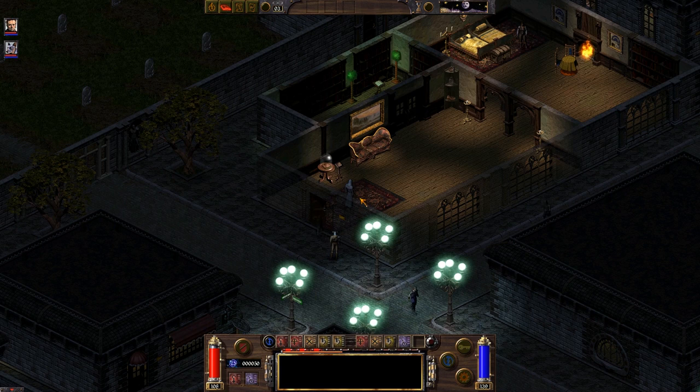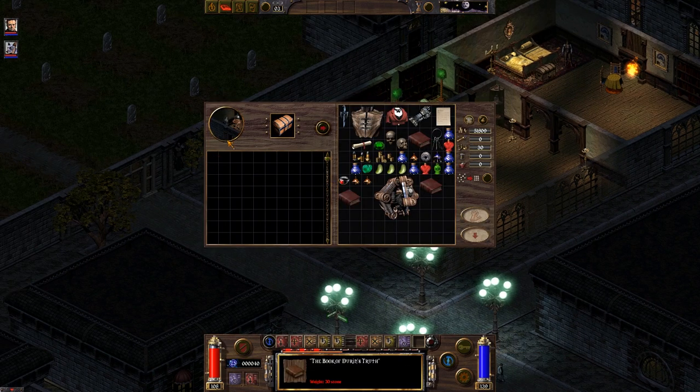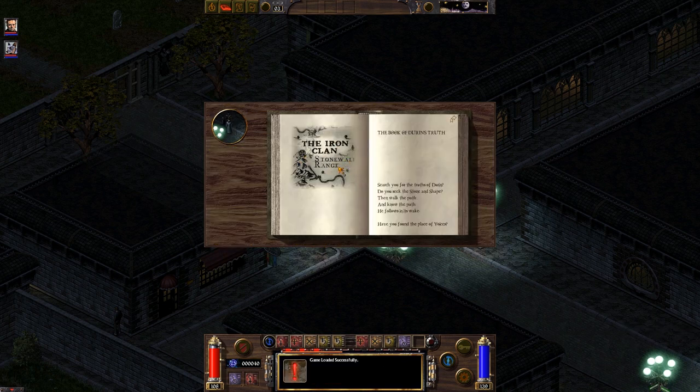It has to be nighttime to do this. She's sleeping. We should be free to get this book as soon as the guard walks away. You can pick lock, and she actually has the key on her too if you want to steal from her. I'm just going to use unlock cantrip. And we have the book. This book is important because it tells us where the Iron Clan actually is.